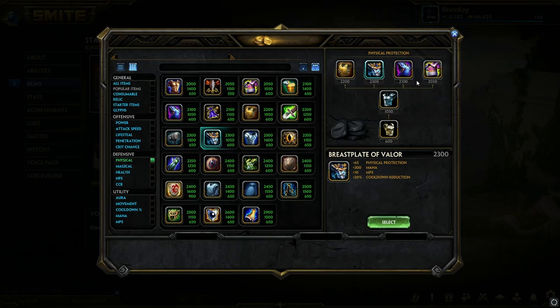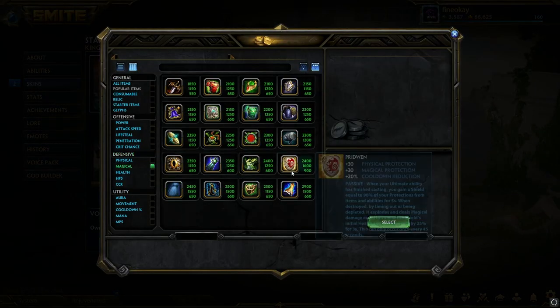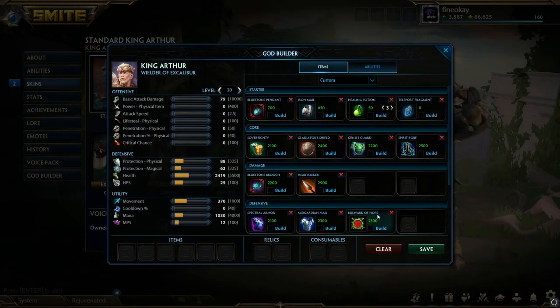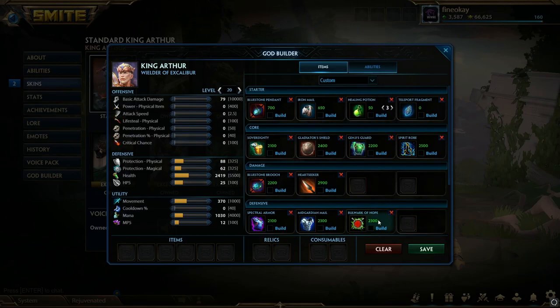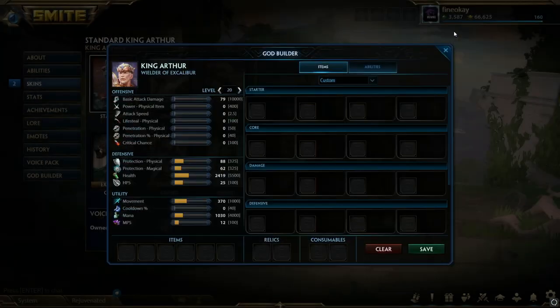Redstone only gets value when there's a lot of auto attackers in the game — like a Kali jungle, an ADC mid — maybe then go Redstone. But on Arthur always go Brooch. Last item kind of depends: if you feel tanky enough I actually like going Heartseeker here, it does a lot of damage on a character like Arthur. The same situational items from the guardian build still apply — Spectral for crit, Mid Guardian for auto attackers, Bulwark of Hope if they have double mage.